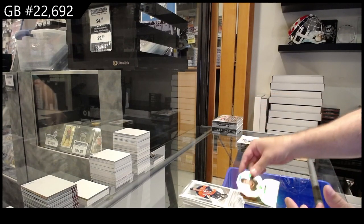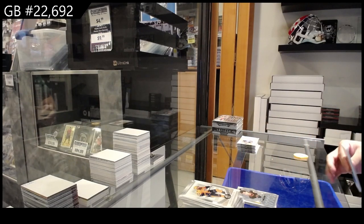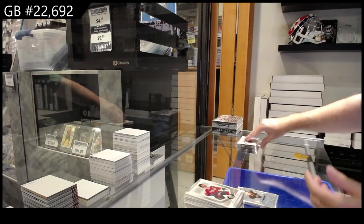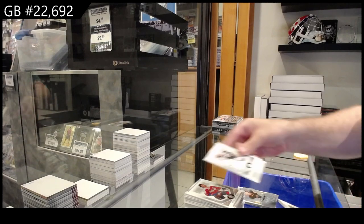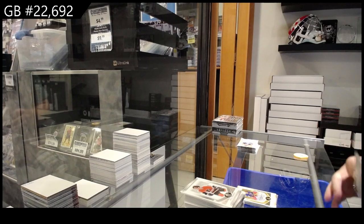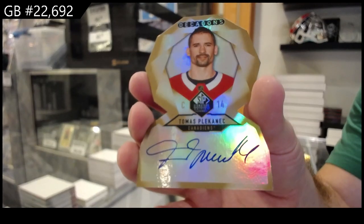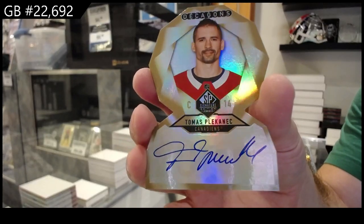Decagons of Linden for Vancouver — Trevor Linden. Evolve — old Winnipeg Jets, Buffalo, and Philadelphia. Coyotes, Philly, Buffalo of Howard Chuck. Gold base for the St. Louis Blues of Barron. Another Decagons auto of Placanich for the Montreal Canadiens — Thomas Placanich, that's a cool one.